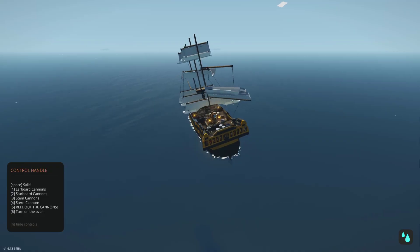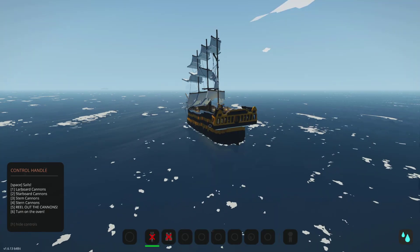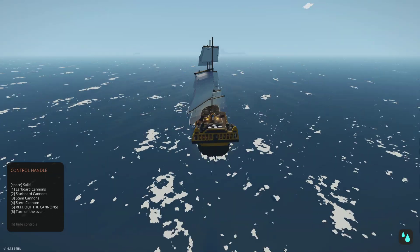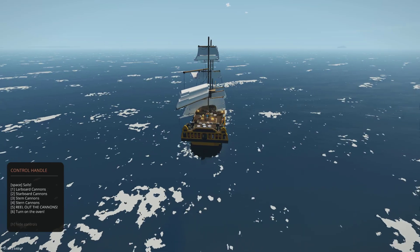Here I am on board and as you can see the sails actually work, so that's super cool. Let's go ahead and get underway. If you press space it opens up the sails and we should be moving. We are moving very slowly but we're getting there. If I close the sails I can turn better, and then once I'm lined up I can open up the sails again.